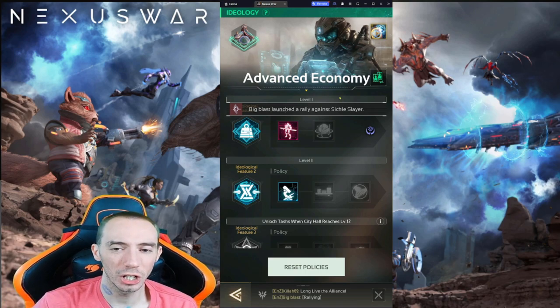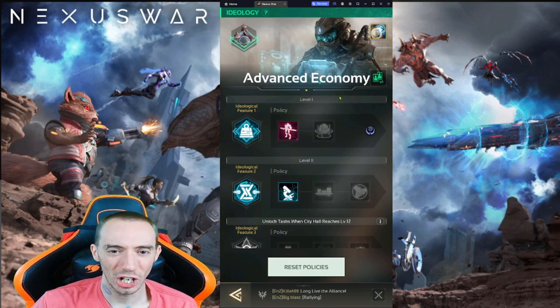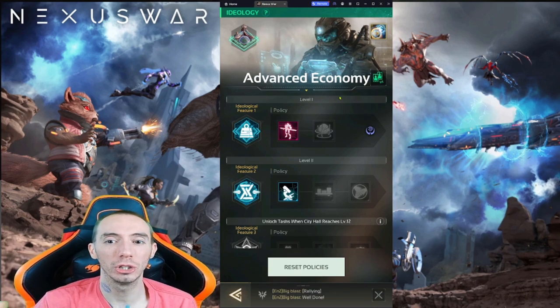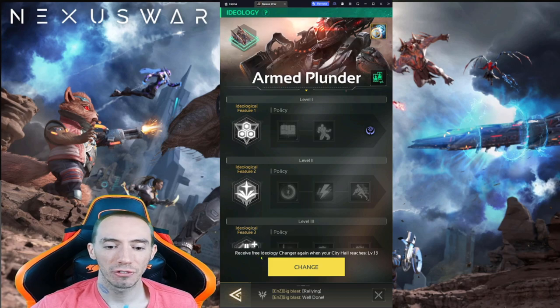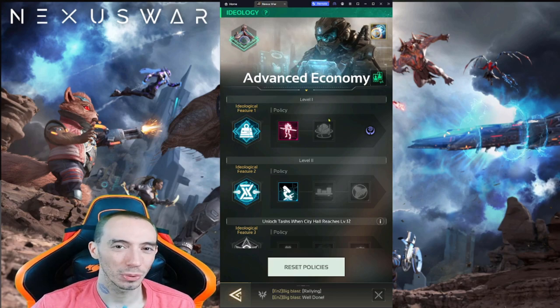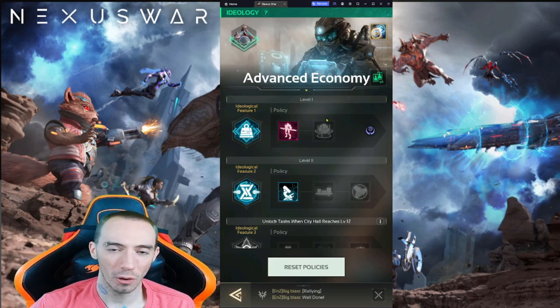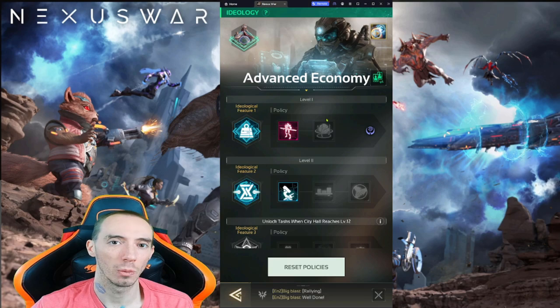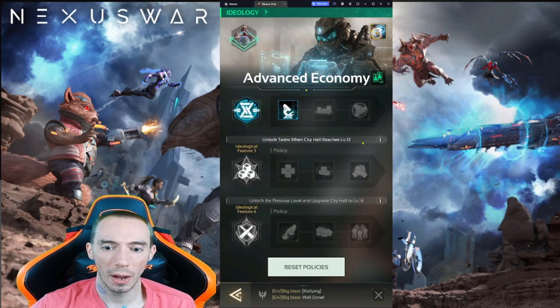The advanced economy is typically good if you're going to be free-to-play or a very low spender. This is what I'm going to suggest you take at the beginning as soon as you unlock this building and have the chance to make a choice, because later on you can always switch it out. At the bottom it even says you receive a free change again when your City Hall reaches level 13. The first couple days in your server it's pretty quiet — there aren't really any PvP events going on, you're not trying to capture any big territories on the map just yet. So you really just want to focus on building and becoming as strong as possible, and then when the war really starts you switch over to all that other stuff. I went with advanced economy at the beginning.